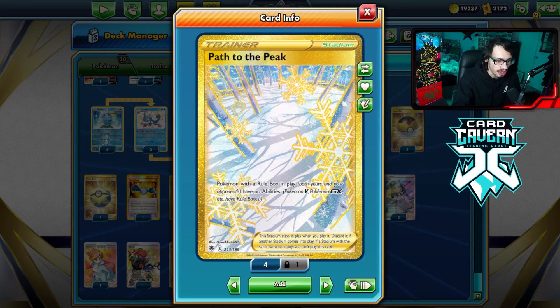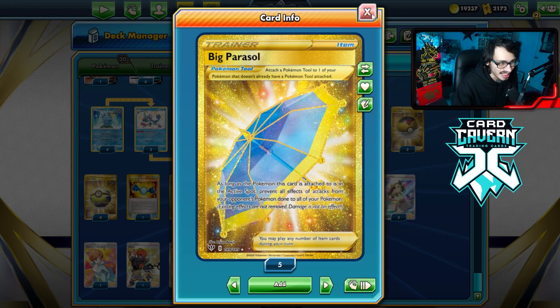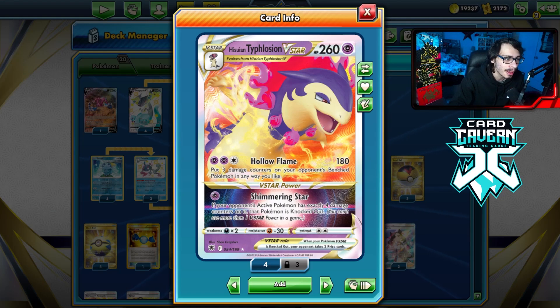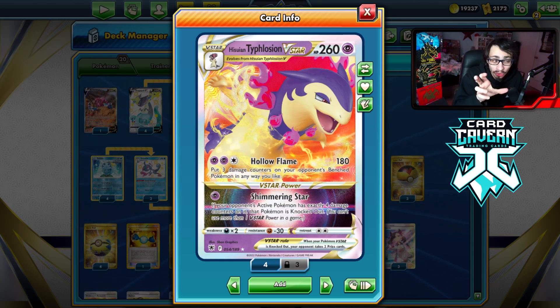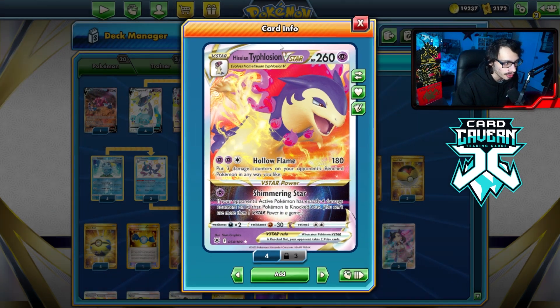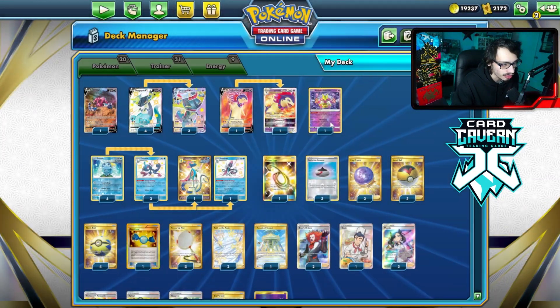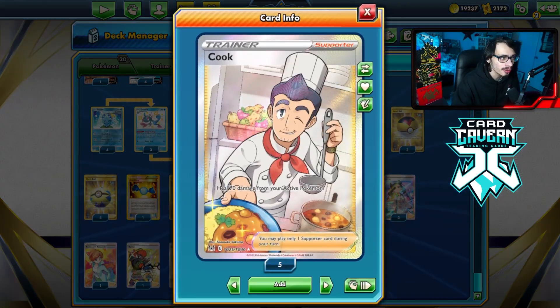Horror Psychic isn't worth it when you play Temple of Sinnoh, which is really good against Lugia. Path to the Peak is also just a good card in general against Lugia. I'm also playing Big Parasol to help against Sableye and Evil Ball. We have Typhlosion with the insta-KO, which is also a decent attacker — you can build it up manually with attachment plus Raihan. Hollow Flame is basically a worse Dragapult but it's mainly here for Shimmering Star.